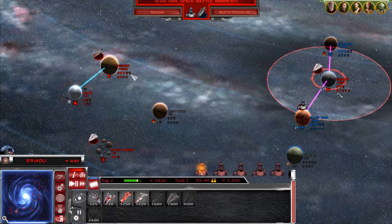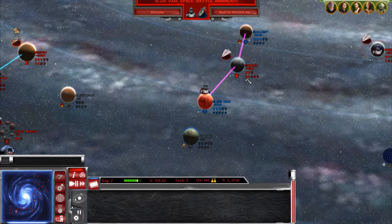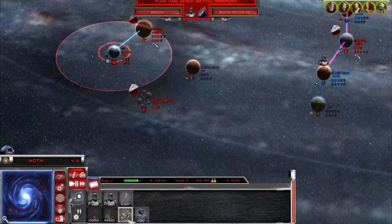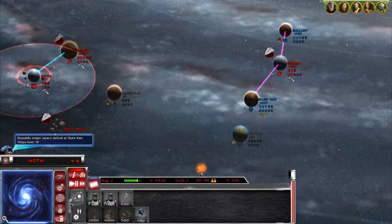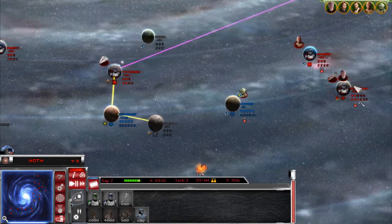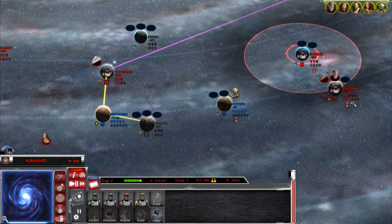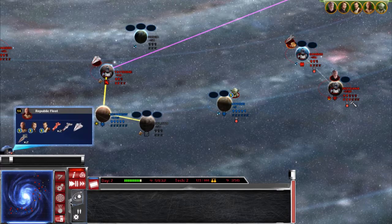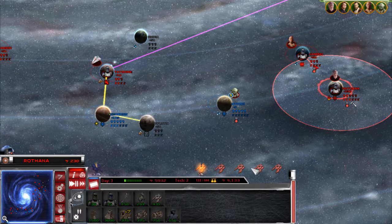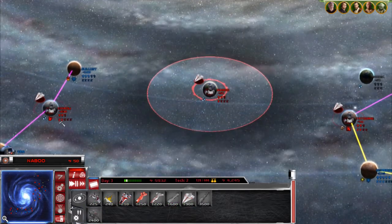We're going to drag our fleet from here to here, which is kind of risky. But if we can conquer the surrounding worlds and leave them kind of barren, we'll be in a bit of an advantage. Let's get some vehicle factories going. Rhodia is another world we could possibly go to — apparently we can go to Ryloth as well. We need to start getting a research trip going, so let's build our tech facility.